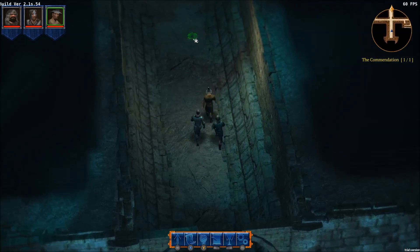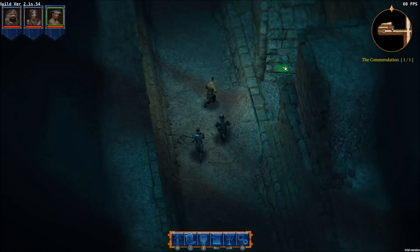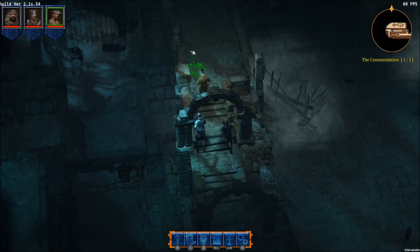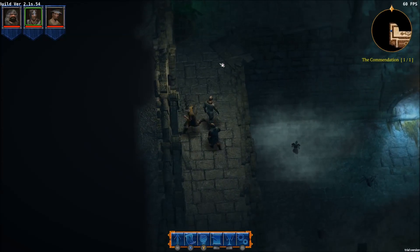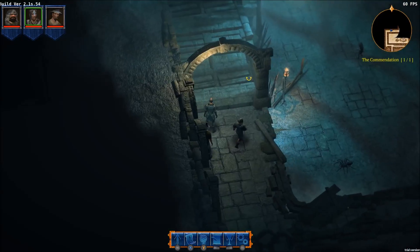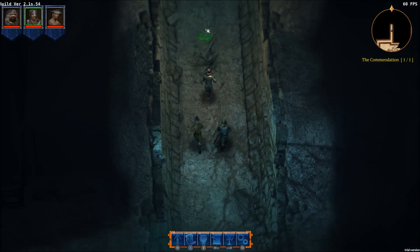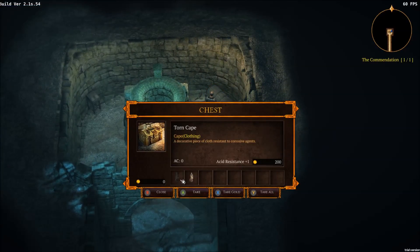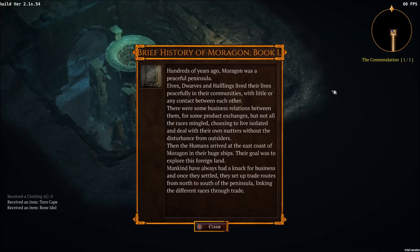We have two potential places to go — I'm going to go left first. There seem to be creatures down there — I'm sure they're not friendly. We can rest or get our healing done by stopping at the fountain. Still further exploratory measures — there's so much going on here. We got ourselves a cape and a bone idol. I will take those things. A Brief History of Morrigan, Book 1.